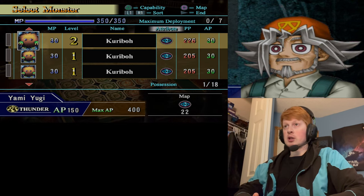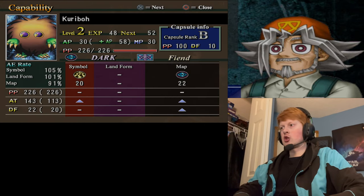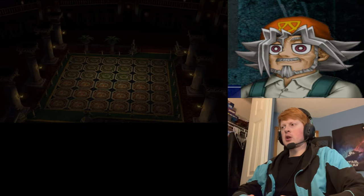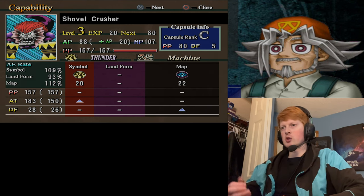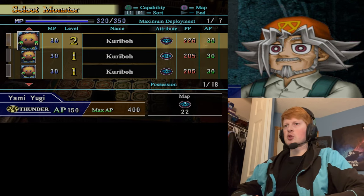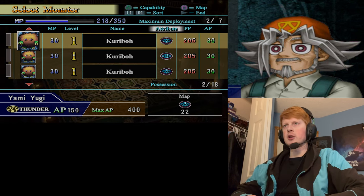I do want this Karibok to level up, so I'll put him into the mix. The map is going to increase our dark monster's attack and defense by 22. Plus our thunder symbol is holding out. If my symbol increases our thunder monster's attack, the dark atmosphere will increase their defense — albeit not by much. But I'll focus on bringing my dark monsters in. I haven't used the Feral Imp yet, so I'll throw a Feral Imp in here.